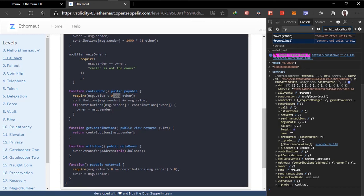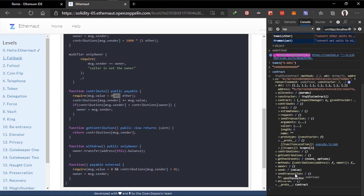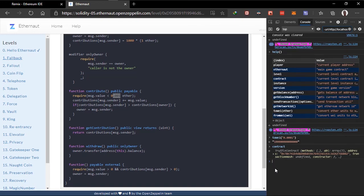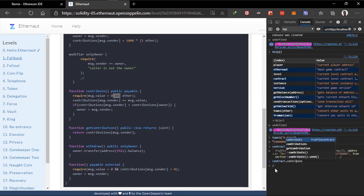The call method is used to call a function that doesn't change the state of a smart contract — you use call to get it. Any function that just reads from the smart contract, use call. But a function that edits the state of the smart contract, like changing a variable, you use send or sendTransaction. So we make use of sendTransaction here. We get the contract, then we get the contribute method, and then we send the transaction. This takes a dictionary of objects in JavaScript, specifying from, gas, gas price, and other values.